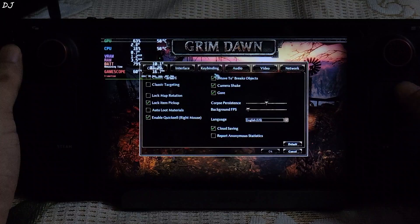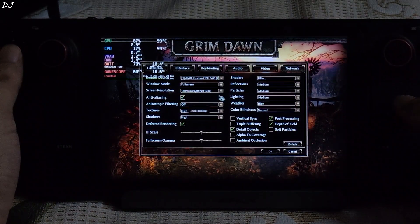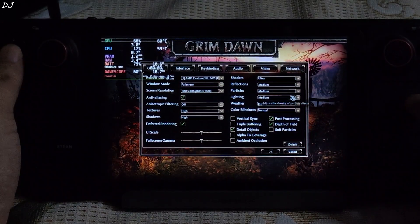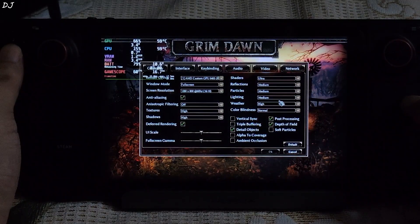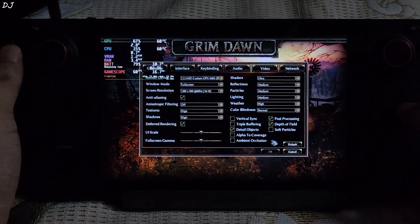In-game settings: 800p resolution using default settings. Shader set to Ultra, reflections, particles and lighting set to Medium, weather set to High. V-Sync disabled. Starting the game.